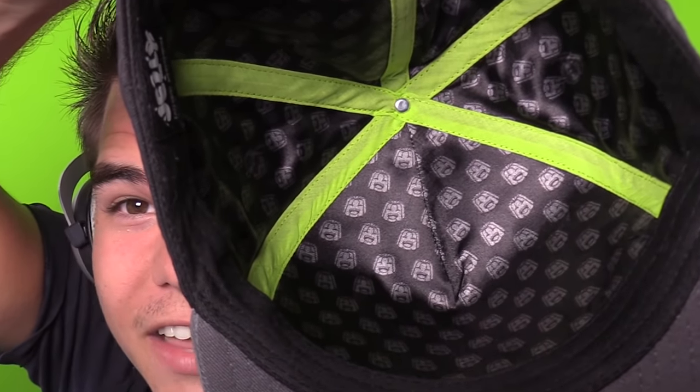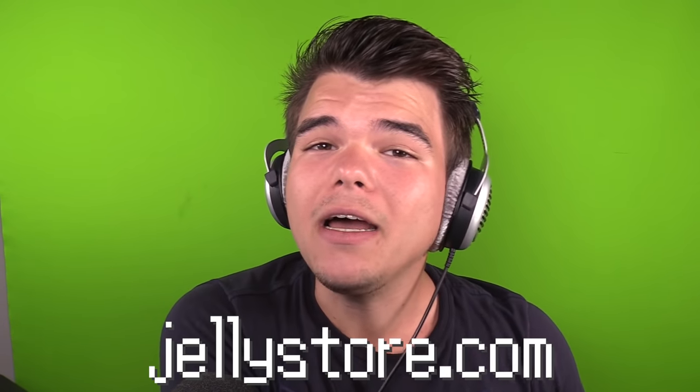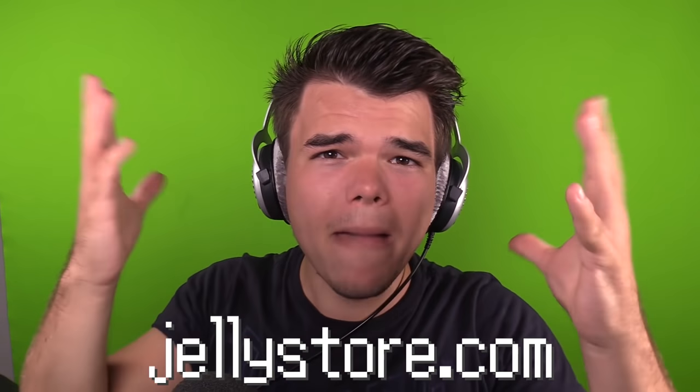I also want to tell you about my new merchandise that has just released on Jellyster.com. This right here is the new jelly hat — it's actually my favorite item so far. It says jelly, it's beautiful, and the inside is absolutely amazing — there's little jellies in there. And we didn't just release one item. If you truly want to represent me, we've got a scarf. Look how amazing this looks! Get yourself ready for winter — go to Jellyster.com and buy my new merchandise.